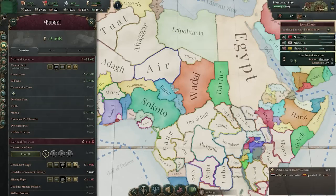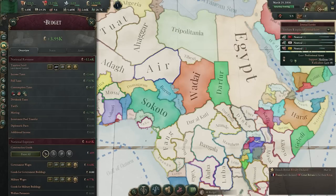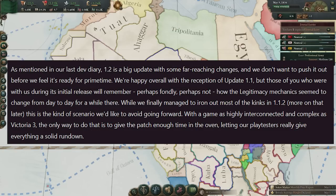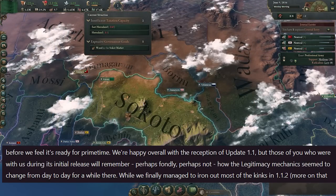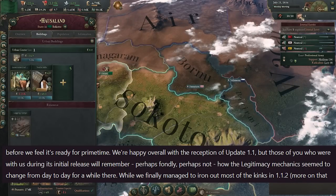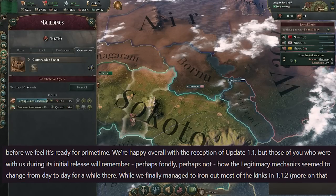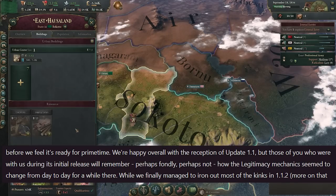It makes sense to start by acknowledging how Paradox reflected on the last update and the messiness around legitimacy, where they say that while they were happy with the reception to the first big patch, there were a few sticky points — some players remembering it fondly, others perhaps not. The key thing is they mention how they changed legitimacy many times after they released Patch 1.1. Now of course we're looking to Patch 1.2, the second major update to Victoria 3 and the first one for 2023.